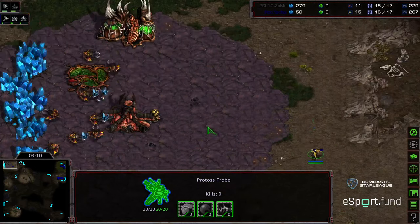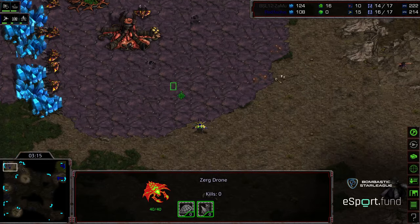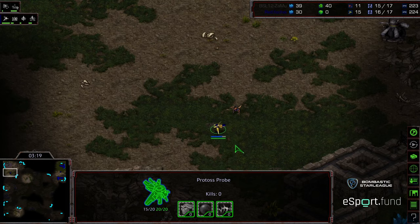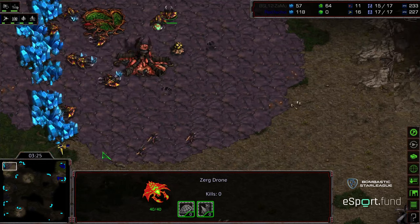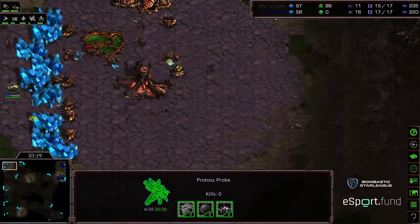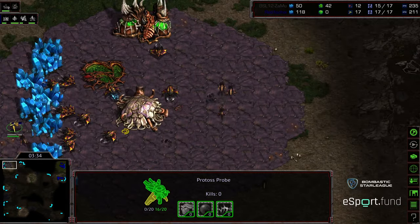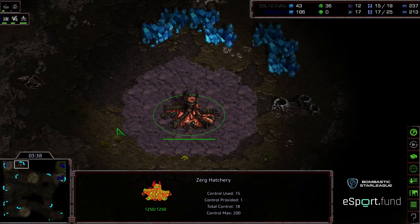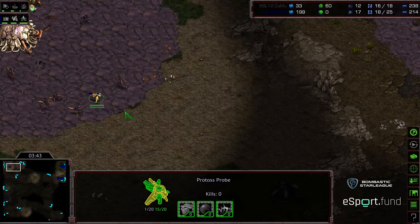Fisheye scouting up into the base is going to be able to see three drones on gas, which suggests two Hatch play — two Hatch Muta, or perhaps two Hatch Lurker to follow this up. You can see Zammu just sitting on the 11 drone count, playing it a little bit smaller. That Probe doing a great job of staying alive and outmaneuvering these Zerglings. Lair now upgrading before the second Hatchery is even up — Zammu really pushing low economy play.